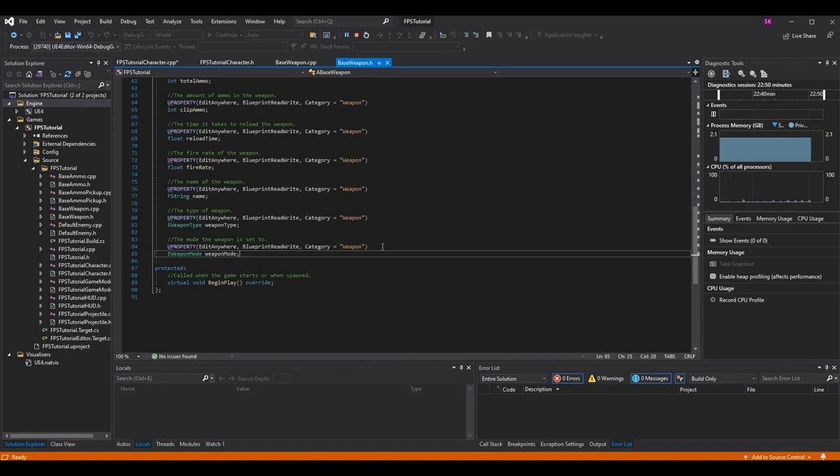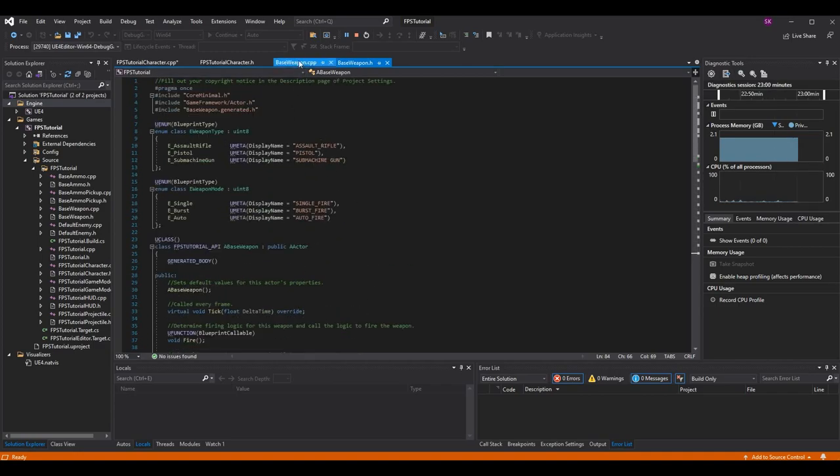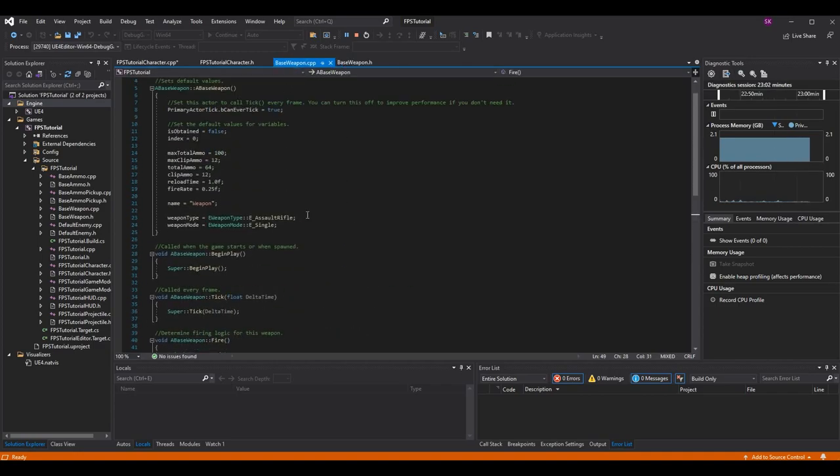When we make an enum we need a variable to go along with it so we can actually set that value for the class. Like we have the eWeaponType, I have an eWeaponMode which I've called weapon_mode. Make sure it has all the blueprint specifiers so we can edit it and set it for each weapon blueprint we have. I set weapon_mode equal to eWeaponMode::Single as the default - single fire is definitely the default, which is why I put it first in the enum list.